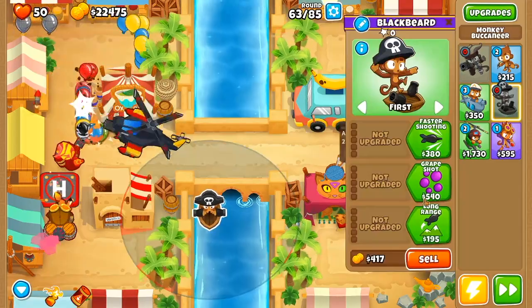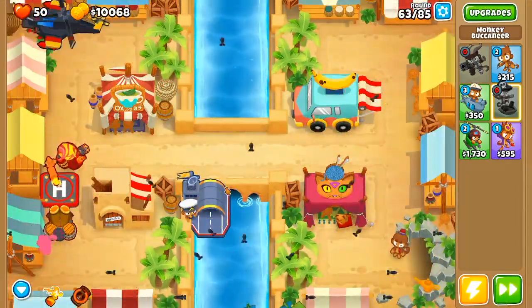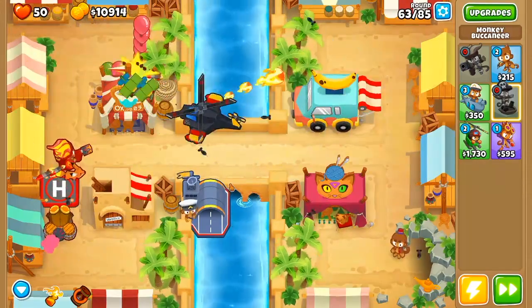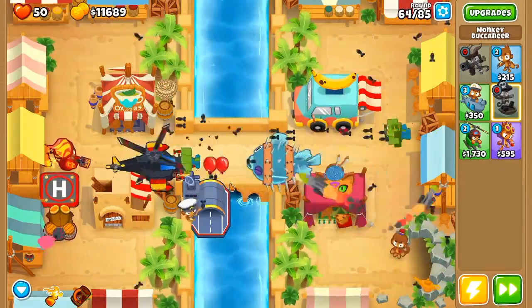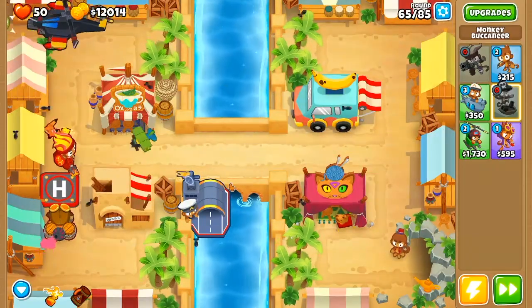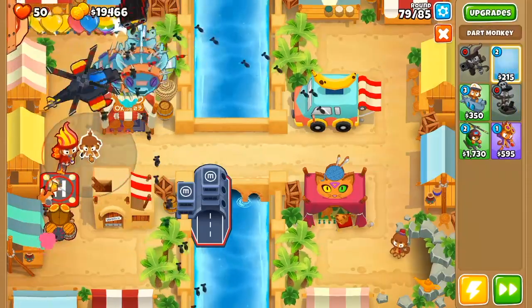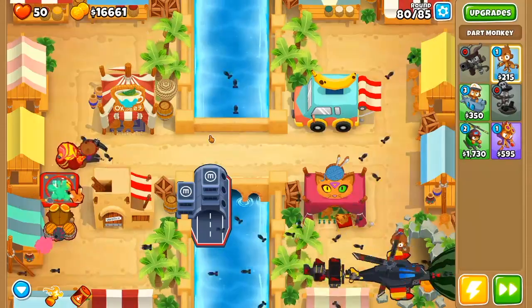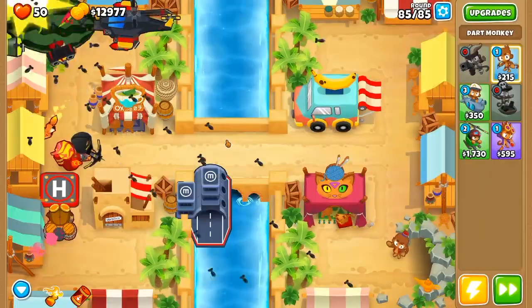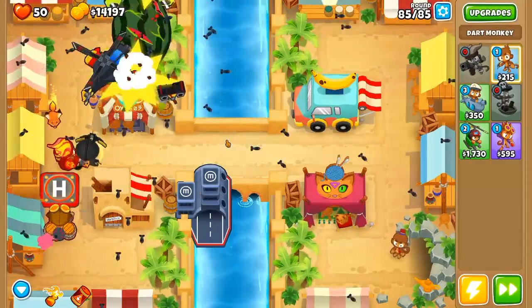Next up, we are going to place down a monkey buccaneer near the center of the track, and we are going to upgrade this guy all the way up into a 5-0-2 flagship carrier. One thing to note is that I did use my abilities on wave 63, though I do not think it was necessary. The final thing we are going to do is place down a dart monkey just to the right of Gwendolyn, and we are going to upgrade this guy all the way into a 0-2-5 crossbow master. And that is all you needed to beat the 4th map in this odyssey, so we are on to the final map.